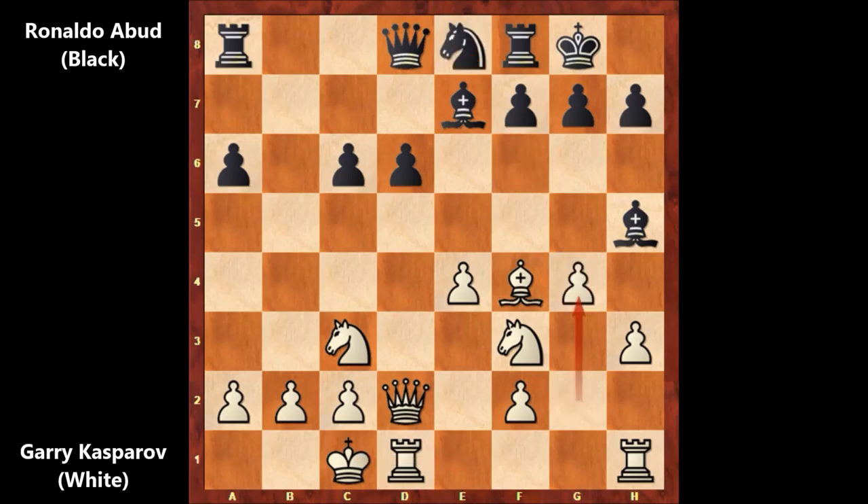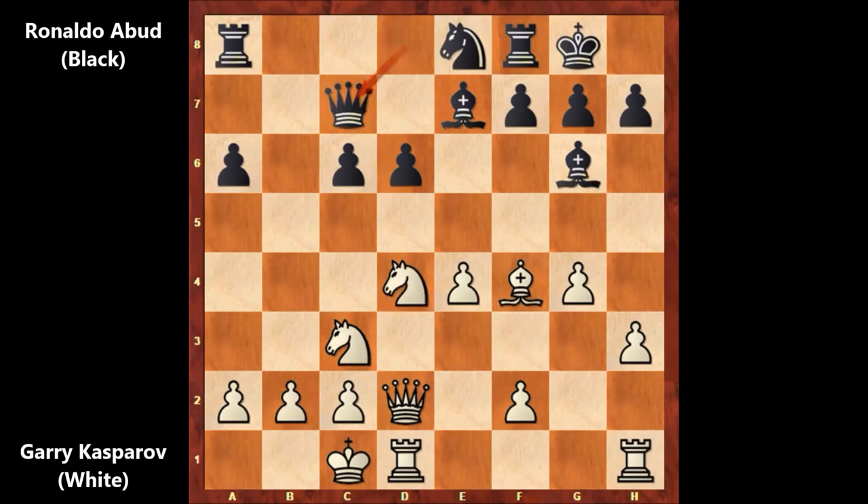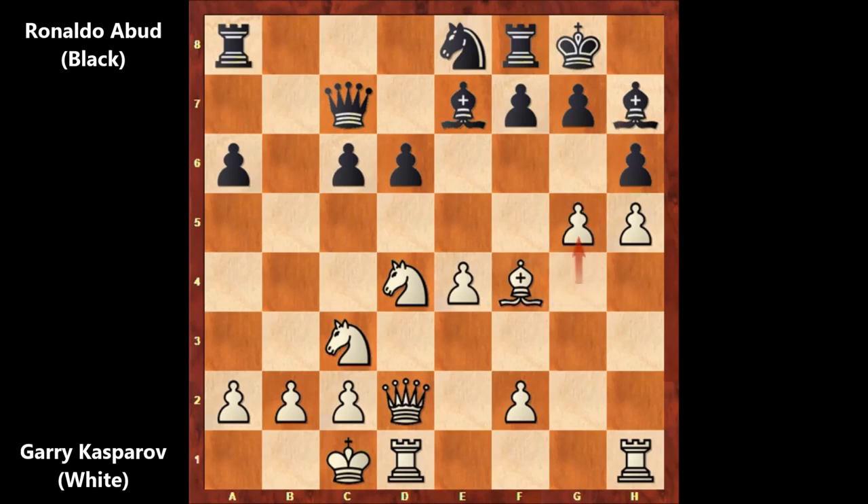Kasparov is attacking from the king's side and immediately advancing with the pawns. Bishop to g6, knight to d4, queen to c7, h4 by Kasparov — threatening h5 — then h6, h5 again, attacking the bishop. Bishop to h7. And in this position, Kasparov played the best move and pushed the pawn: g5. A very strong pawn advancement from the king's side.